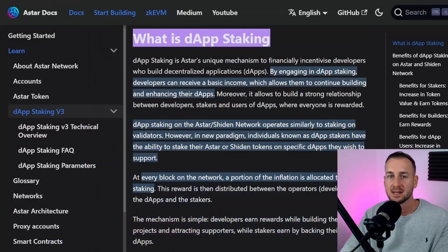A quick TL;DR on DApp staking: with typical DPoS (delegated proof of stake) on normal staking networks, you use a validator, stake your coins through them, and receive block rewards minus any commission the validator takes. On Astar it's a little different — you actually stake your tokens directly with a DApp.